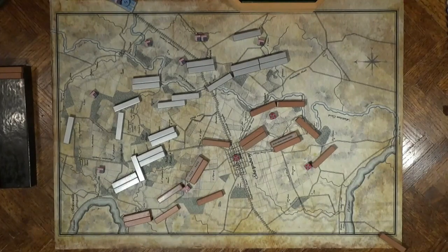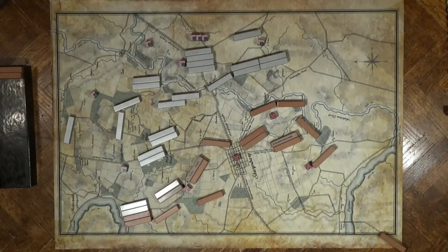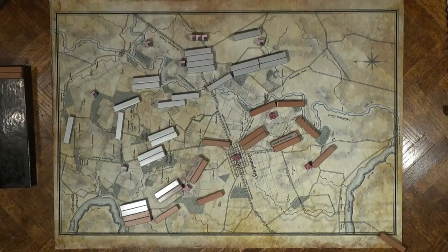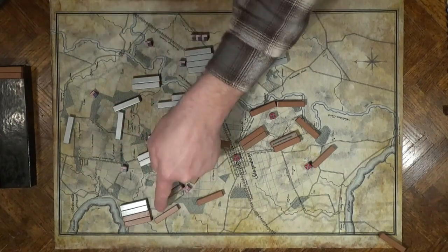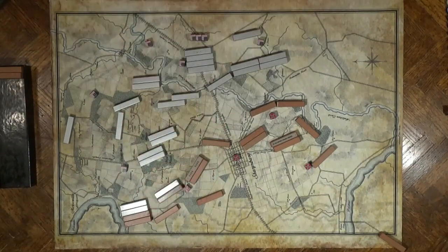And now it's Turn 3, late morning. Franklin's VI Corps arrives and Sumner presses the attack. As gentlemen, my opponent and I agreed that this was less than a half a base-width space. Therefore this block could not move through there and attack this block. Similarly, this block cannot flank this combat or this combat. Argument averted.